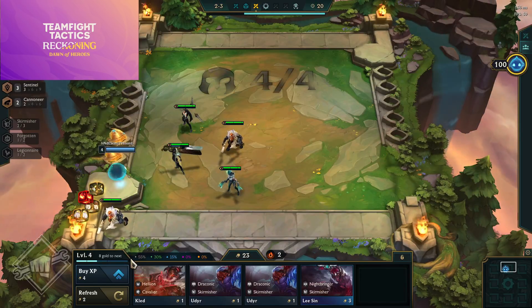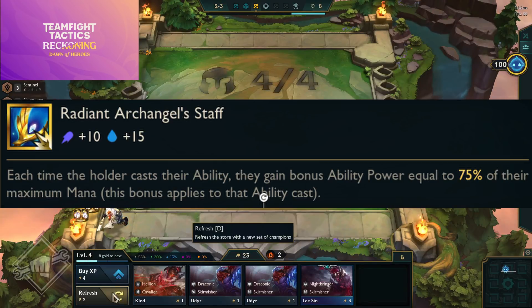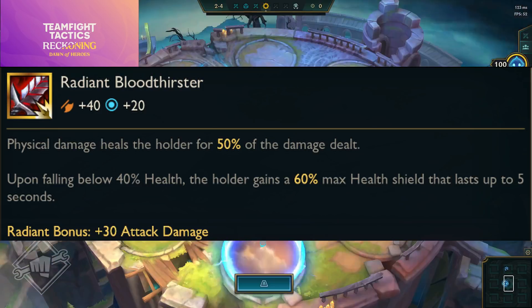Starting the radiant items list: Radiant Archangel Staff — each time the holder casts their ability they gain bonus ability power equal to 75% of their maximum mana, and this bonus applies to that ability cast as well. Radiant Bloodthirster — deals physical damage and heals the holder for 50% of damage dealt; upon falling below 40 health the holder gains a 60% max health shield lasting up to five seconds, plus 30 bonus attack damage.